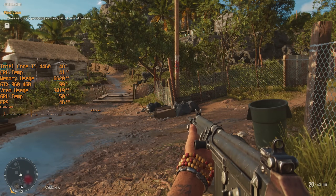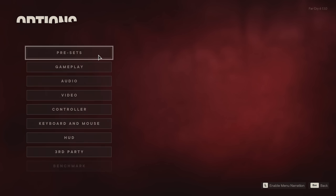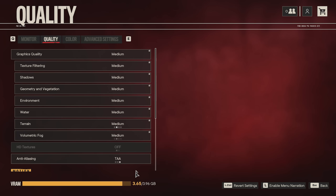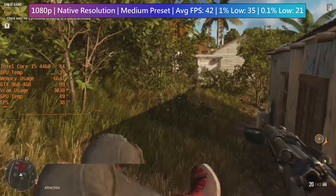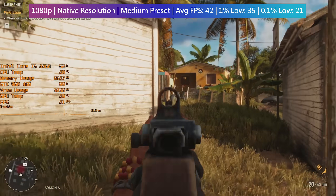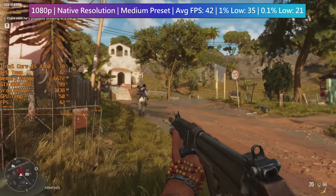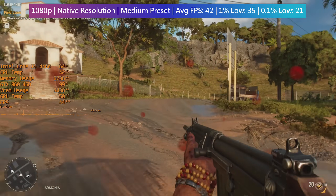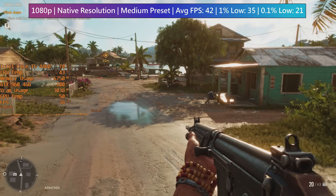If we continue on at native 1080p but switch to the medium visual quality preset, the game does become a little more pleasant on the eye. But honestly, it already looked very good and anyone concerned with losing a few frames here might find it best to remain with the lowest preset instead. That said, we're not actually sacrificing too much in the way of performance — we're still seeing at least 40fps on average. It's also important to remember that I'm only testing presets; graphics options are there to be fiddled around with individually, and doing that might mean you get a similar performance experience with mostly medium settings as you would with all low settings.